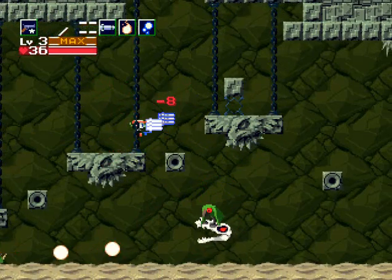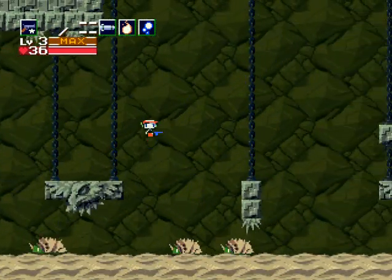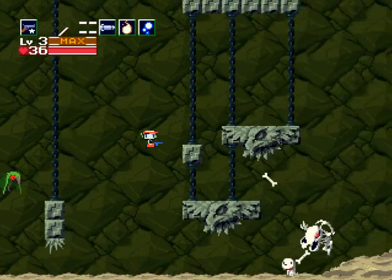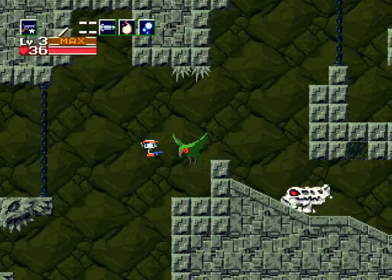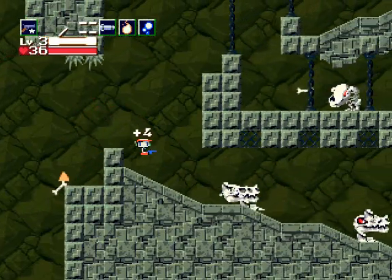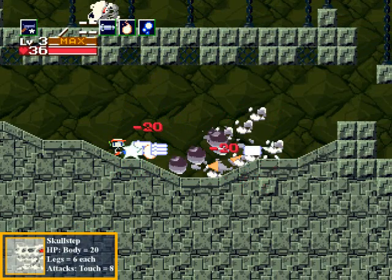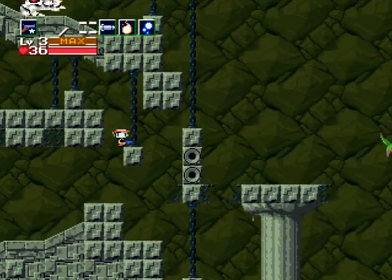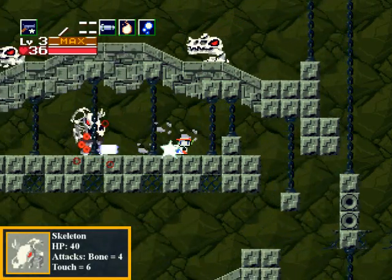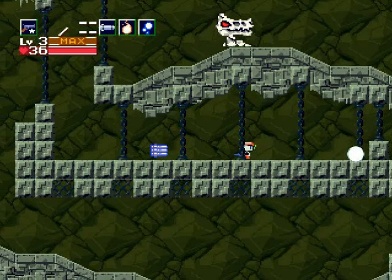These enemies are actually pretty weak — just be a little wary getting through them without taking a hit. There's a new kind of enemy whose name I forgot — I'll have stats on them. And here's a Skull Step, which is a walking skull head. You have to go through here to progress forward, trying to kill this guy without taking hits from his bones.